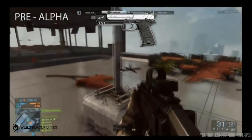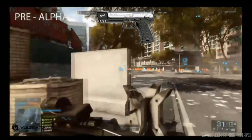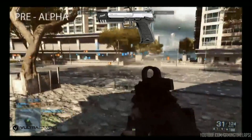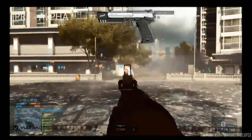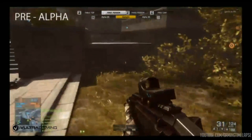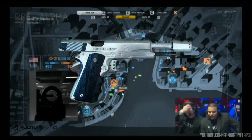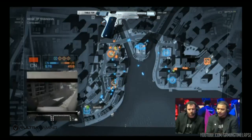Battlefield 4 also has a compensator, which acts very similarly to the muzzle brake. It also increases spread per shot by multiplying it by 1.3, but helps with horizontal recoil by multiplying it by 0.75. The compensator is essentially the pistol version of the muzzle brake. Pistols in Battlefield 4 will have attachments just like primary weapons, and the compensator is the barrel modifier slot. You can see it here on the beautiful 1911 — it sits on the end of the barrel and does not travel back with the slide when you fire.